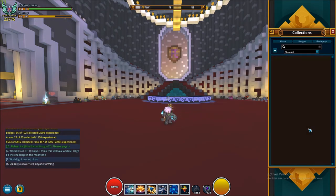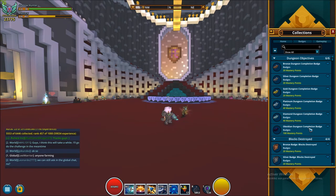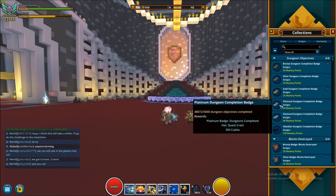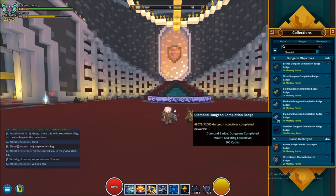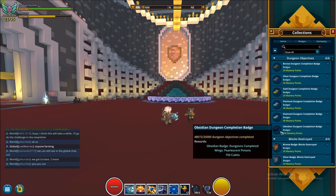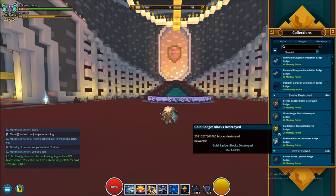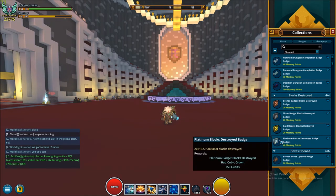And then there are gameplay badges. As you can see, they don't only give mastery points but also cosmetics — like hats here, such as Cupid's. This one gives a mount, this one gives wings. That's interesting, and this one gives hats.